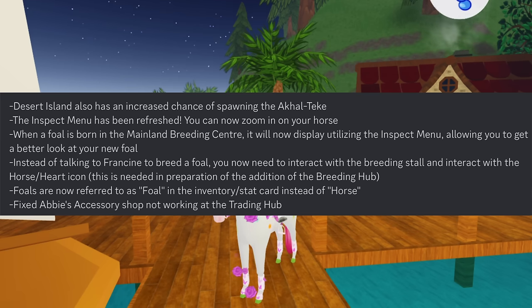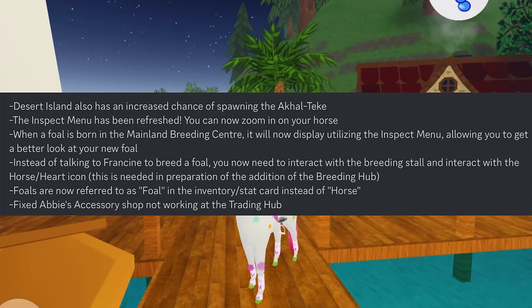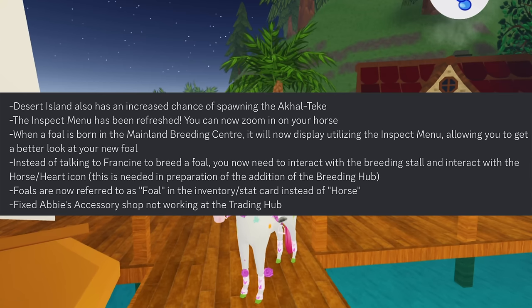You can now zoom in on your horse. When a foal is born in the Marwori breeding hub, it will display using the Inspect menu, allowing you to get a better look at your new foal. Instead of talking to Francine to breed a foal, you now need to interact with the breeding stall and interact with the horse/heart icon — this is needed in preparation for the addition of the breeding hub. Foals are now referred to as 'foal' in the inventory and stat card instead of 'horse,' and they fixed Abby's accessories shop not working in the trading hub.